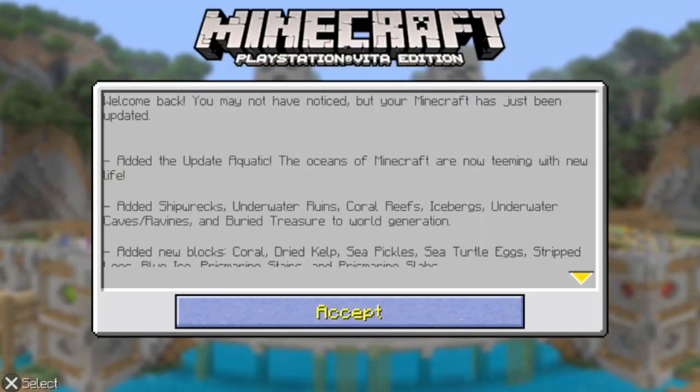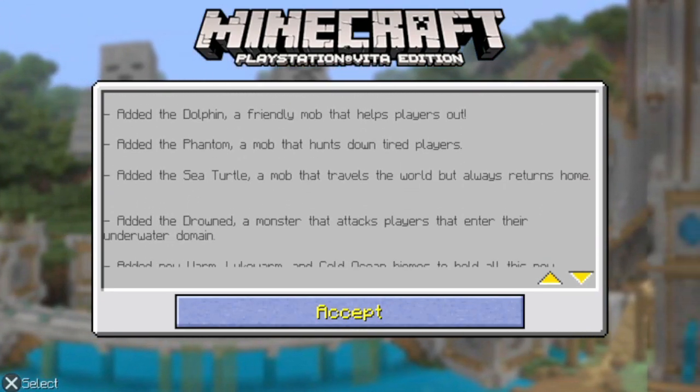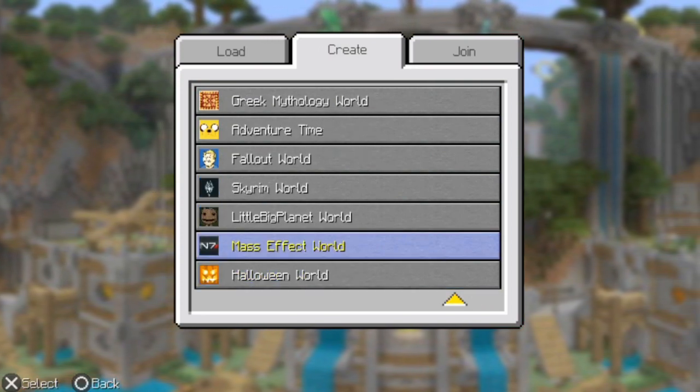There are plenty of materials — you can Google this version to see what you get in detail. On Vita, before starting the game, you can download skin packs and texture packs, and you get some pre-made worlds made after video games, and they are so cool.